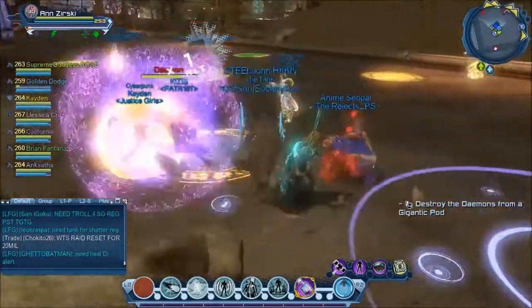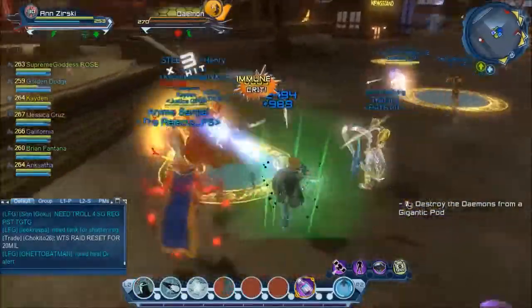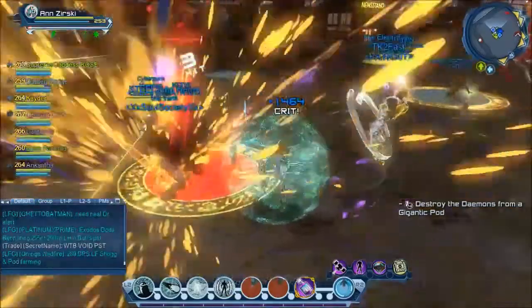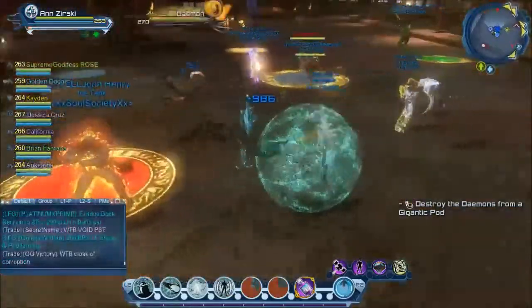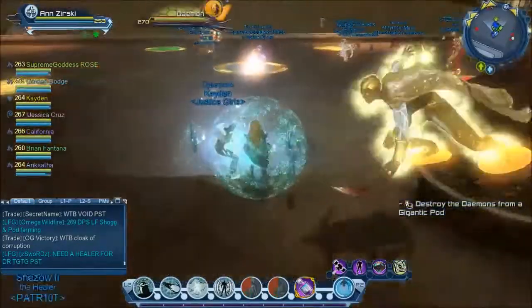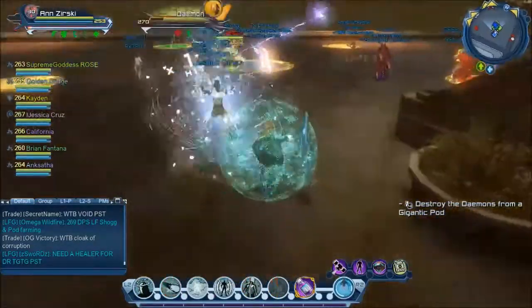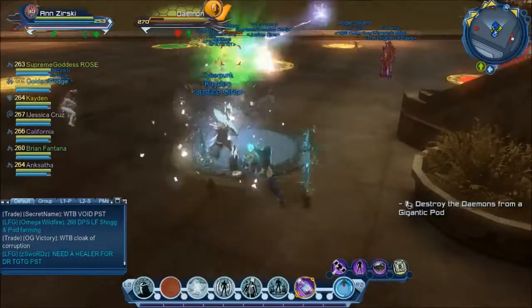What happens is the circles will get tagged with whatever power the daemon is — so that one is red. And then the majority will determine what the large one is. So if you have two of any, assuming that one of them isn't three, you're going to get whatever that is.